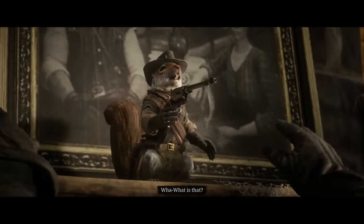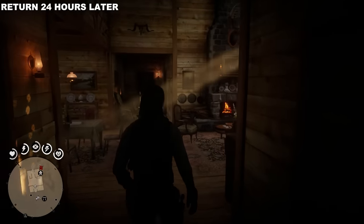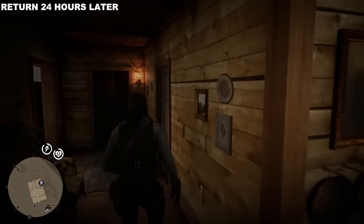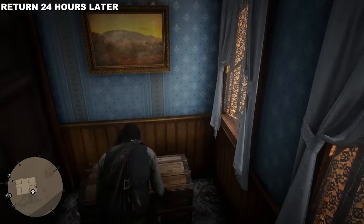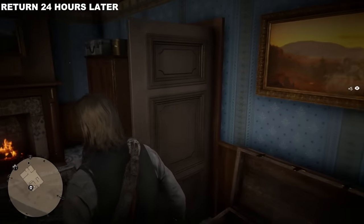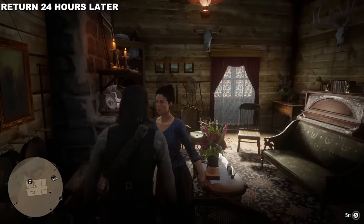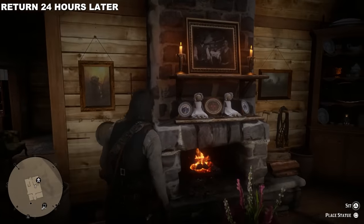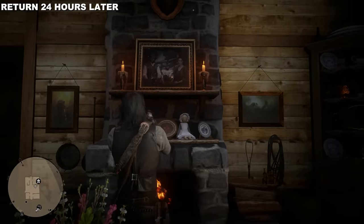The It's Art trophy won't pop when you place it on the mantle. Unfortunately, Abigail really hates this thing — she's going to take it and hide it. Leave the ranch, come back 24 hours later and the squirrel will be gone from the mantle. Go into John's bedroom, open the chest, and take out the squirrel. Then make your way around — Abigail will try to block your path — and place the squirrel back on the mantle. We have to find this squirrel six times total.